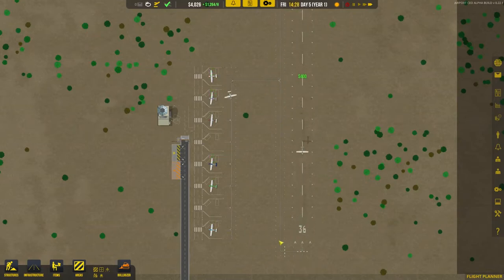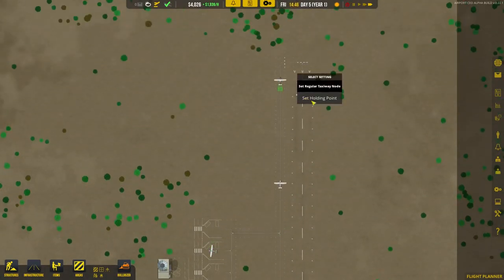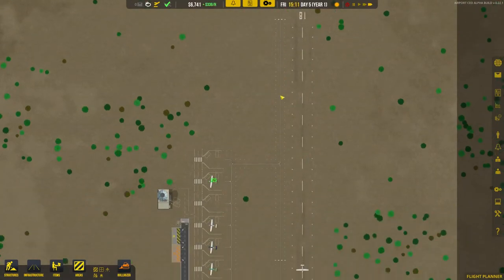Do you know what I do need to do? Let's create another holding point just there and a holding point just there. Do they wait at holding points? What if there's a queue — is that where they just wait? I don't really know what a holding point does. I don't do planes.